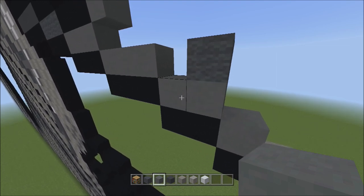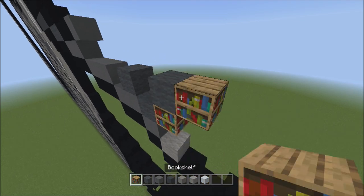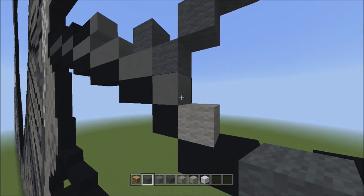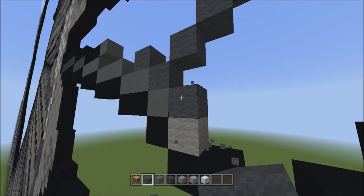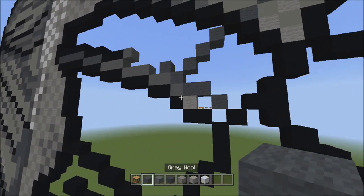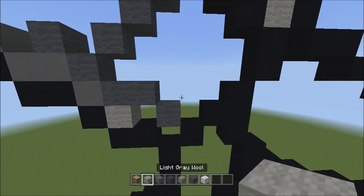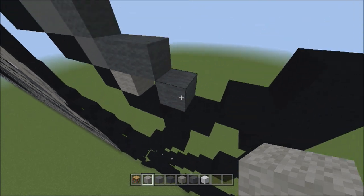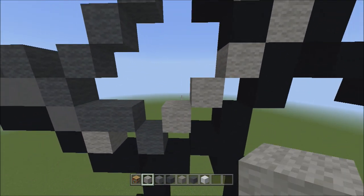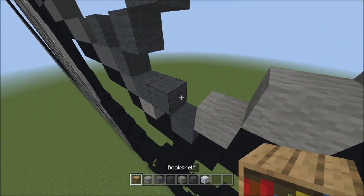Starting on the right side of these two cyan terracottas, with the gray wall add four blocks going diagonal up to the right — one, two, three, and four. Get rid of those placements. On the right side of this cyan terracotta below, add two gray wools going to the right — one, two. Then place one gray wool going down to the right — one. Switch to light gray wool, and starting from this one gray wall, place three blocks going diagonal up to the right — one, two, and three. Get rid of those placements. From the right block of these two gray wools, place three blocks going diagonal up to the right with light gray wool — one, two, three.